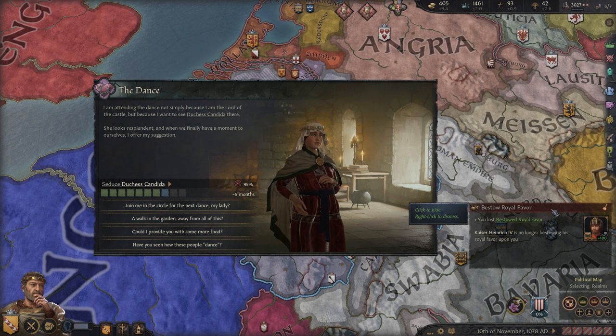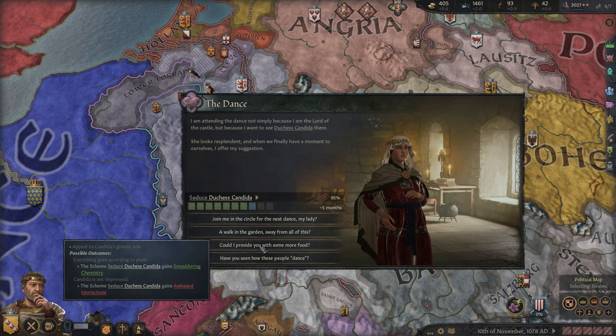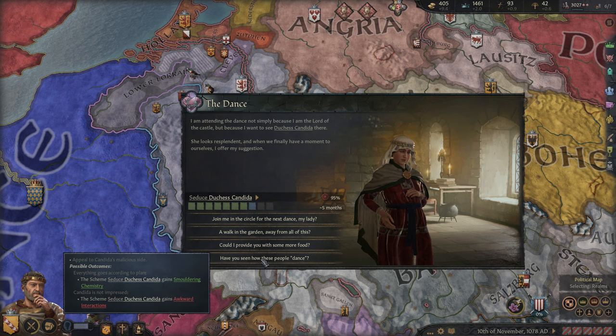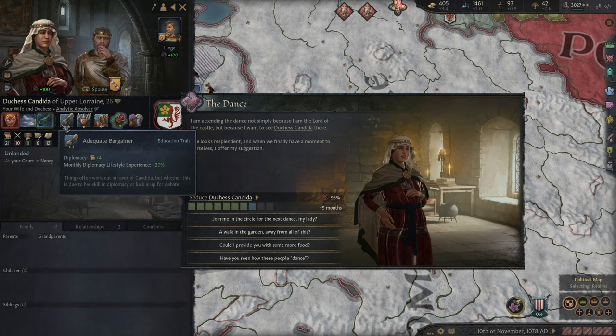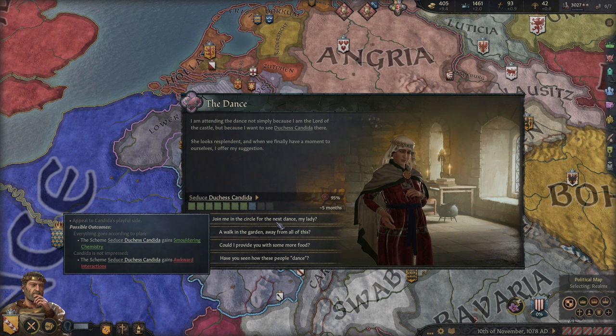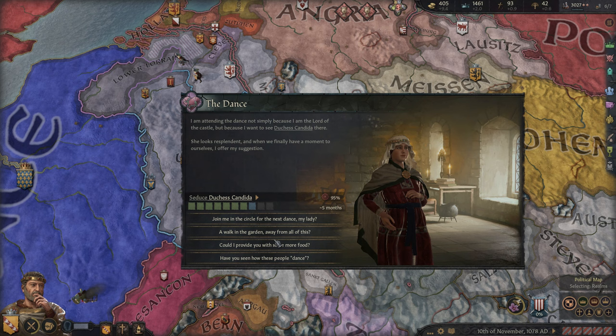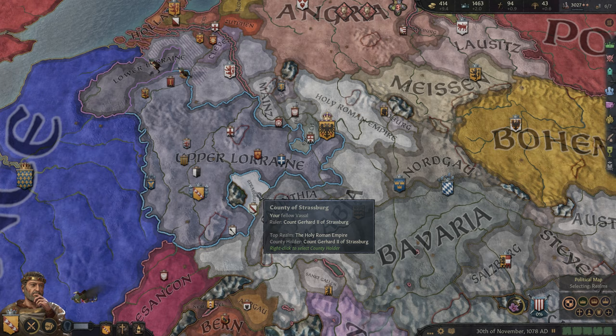He's no longer bestowing royal favor — I think he was just doing that because we were not on his council. We got a dance event, part of our seduction for our wife. I'm attending the dance not simply because I'm lord of the castle, but because I want to see Duchess Candida there — she looks resplendent. We can say: join me in the circle for the next dance, my lady. Or walk in the garden. Or have you seen how these people dance — that's her malicious side. She's calm, so I guess we can go with her playful side and have a dance here. Looks like she enjoyed it — smoldering chemistry.